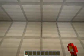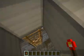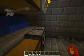As you can see, the redstone torch is knocked off. Let me show you how to survive this — there is a button right here. You press it and that will stop the arrows from killing you.